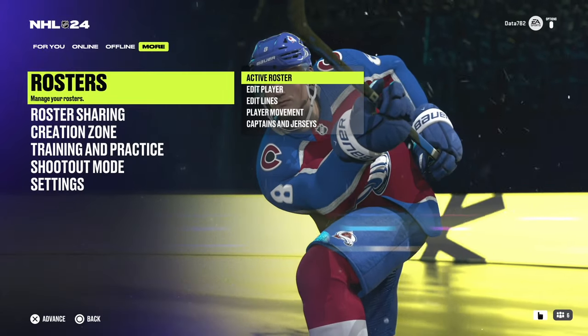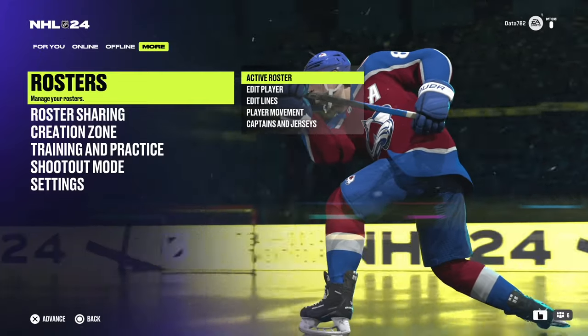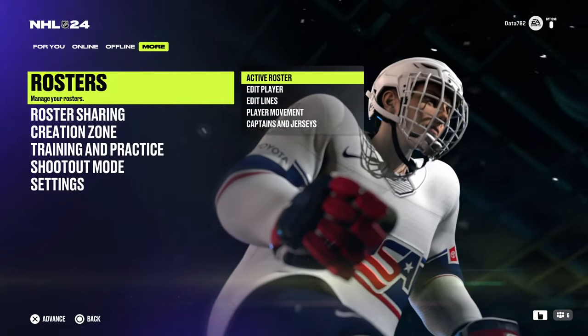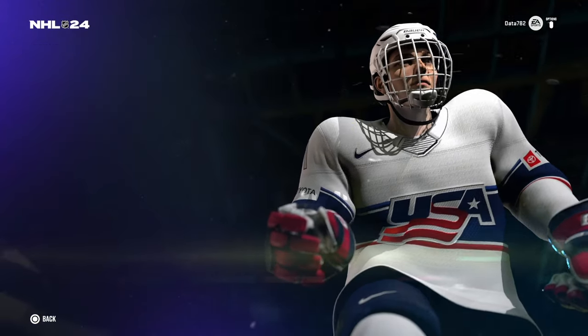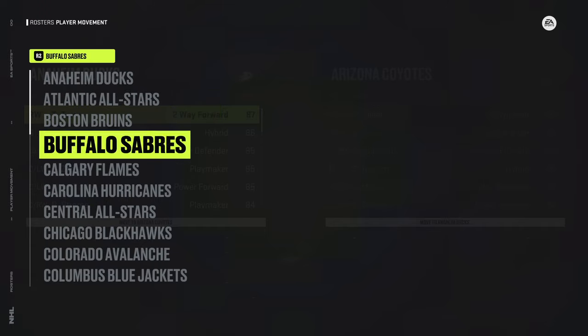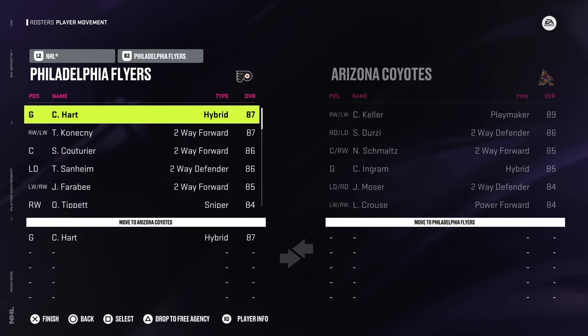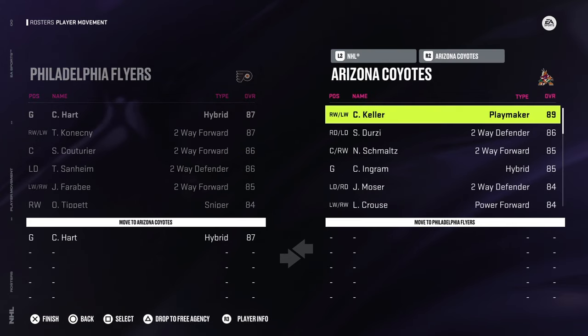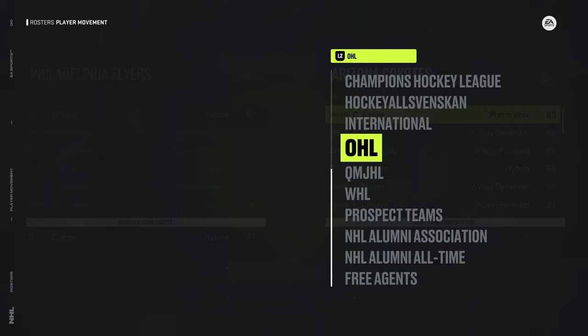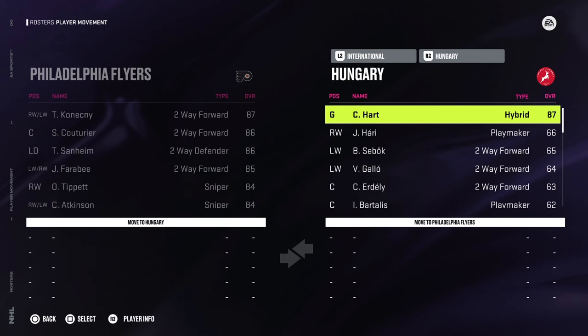Really make sure that whatever roster you're using is active — not that a different one is checked off. You would do that by going to click on Active Roster. If you want to make player movement changes — remove players, do trades, or whatever — it's the same thing: the More tab, click on Rosters, scroll down to Player Movement. On the left side, select the player you want to move. Let's say I wanted to select Carter Hart and move him off the Philadelphia Flyers. I would go to Philadelphia, select Carter Hart, pressing Square on PlayStation. Then on the leagues, scroll down to International and transfer him to any international team — Hungary, why not? Welcome Carter Hart to Hungary.